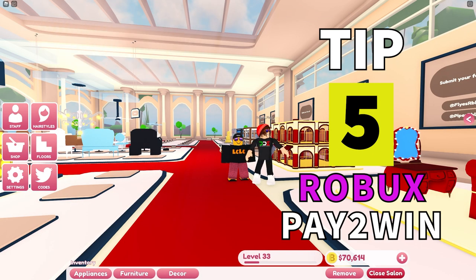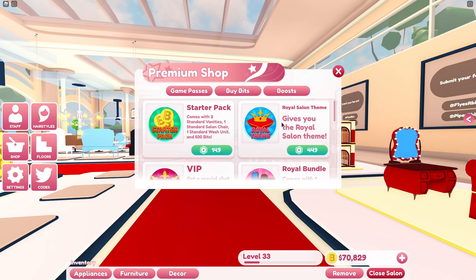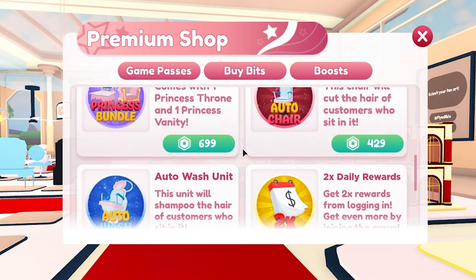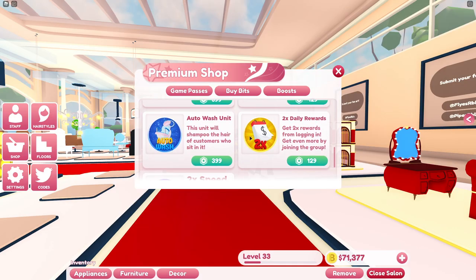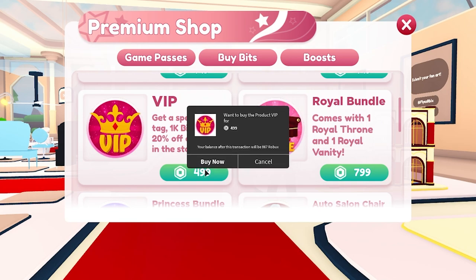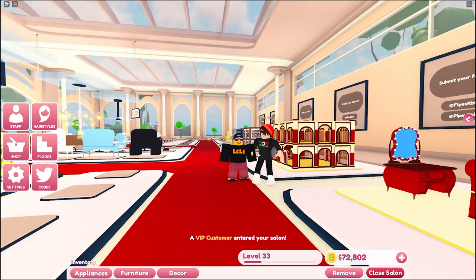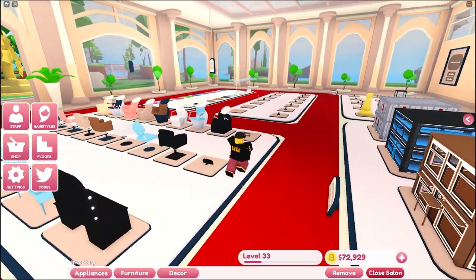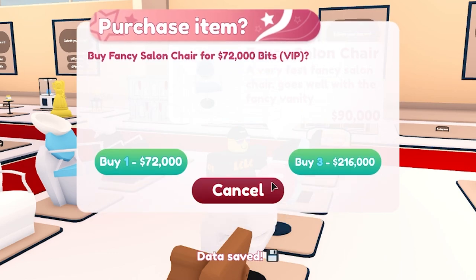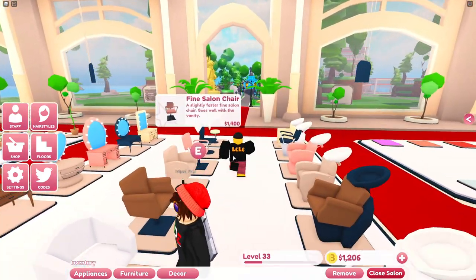Tip 5. I know what you're thinking - this is a Robux tip. If you want to skip ahead to tip 6 that's fine, but just hear me out. If you've got any Robux at all and you're going to spend any Robux in the game, let me tell you what to buy. The best thing in the game right now to spend your Robux on is the VIP pass. It's 499 Robux - yeah that's quite a lot - but it gives you 20% off all in-store items. You do get a VIP tag above your name and 1k bits for free. These chairs which you need to buy as you level up - this one costs 90k but with the VIP pass it's only going to cost me 72k in-game bits. So it's a big saving. I highly recommend if you're going to spend Robux, get the VIP pass.